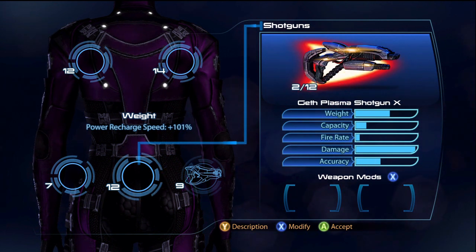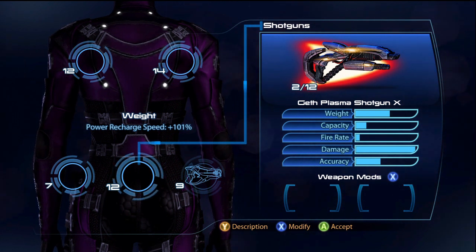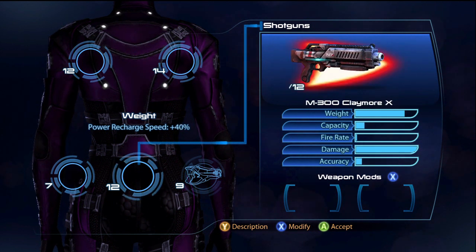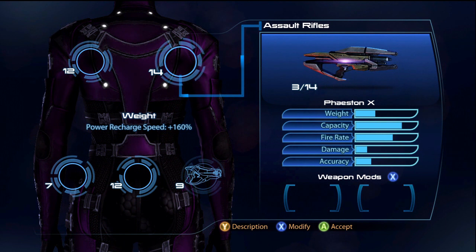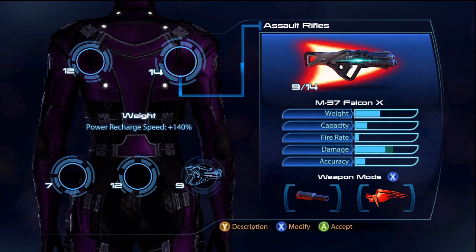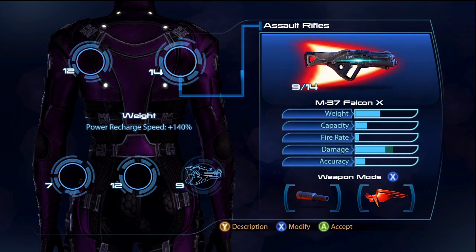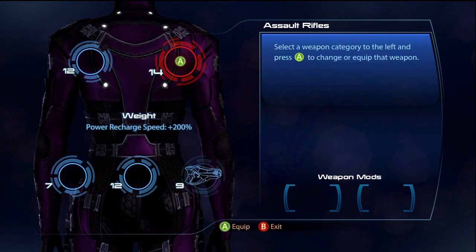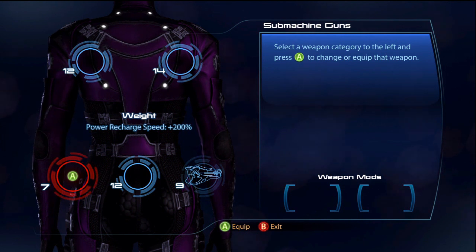For shotguns, you could actually use the GAP Plasma Shotgun — that works really well. Weight really does not matter for an infiltrator as long as you cloak and do your thing. The Ravage Shotgun or Biotic Carbine would be pretty good too. For assault rifles, the Falcon is pretty good on her. I tried a melee build with the melee attachment but that was a nightmare. My top three weapon recommendations would be Talon, Acolyte, and GAP Plasma.